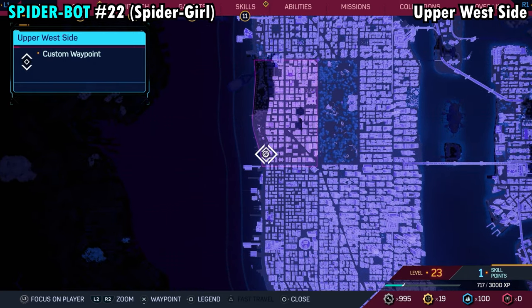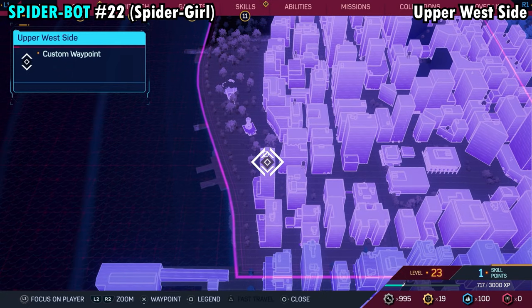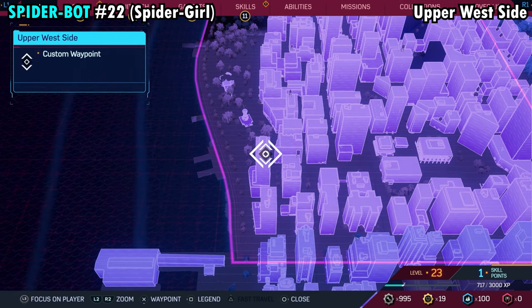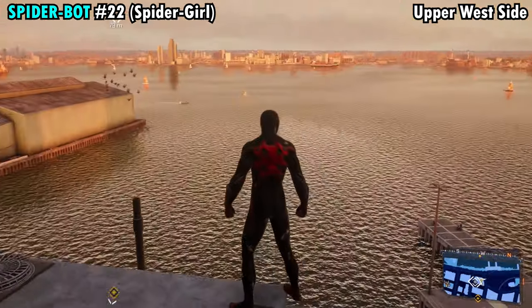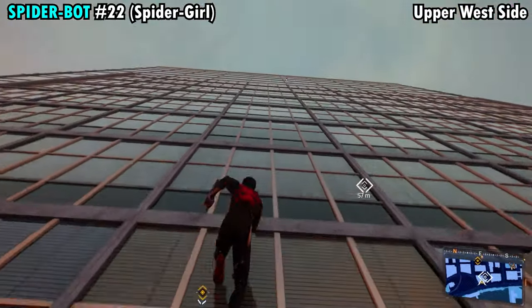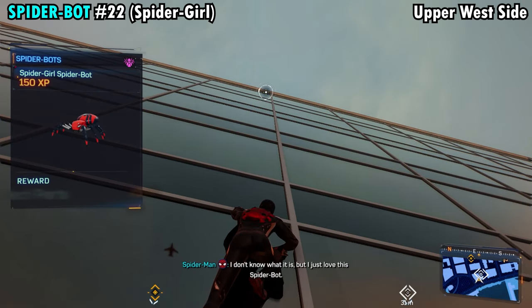Number 22 is going to be found on the far southwestern side of the Upper West Side District. It's going to be on the side of the building at the top on the side that's facing the water. Climb all the way up to the top and you'll find the spider hanging out on the side. Pick him up and you'll get Spider-Bot number 22.